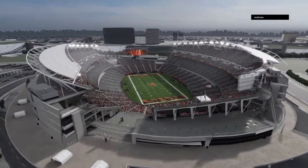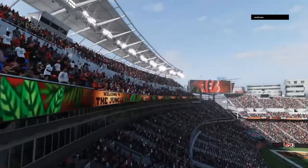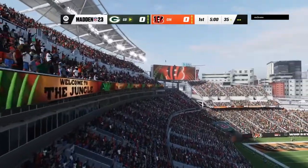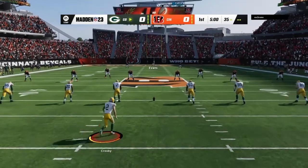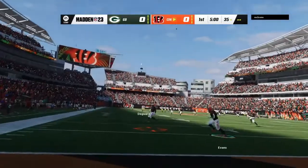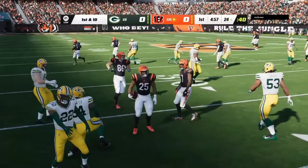The NFL on EA Sports brings us to the banks of the Ohio River and Paycor Stadium in Cincinnati. We've got a good matchup on tap between the Green Bay Packers and the Cincinnati Bengals. The veteran kicker Mason Crosby set to do the honors here, and we are underway from Cincinnati. The returner takes it at the 7 and he'll be tackled just shy of the 25.